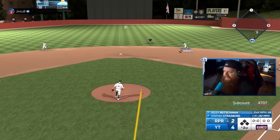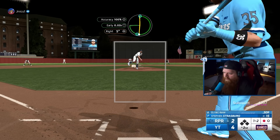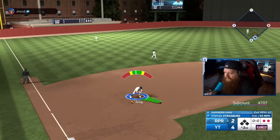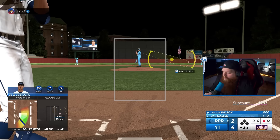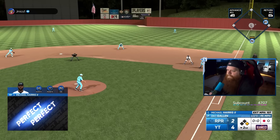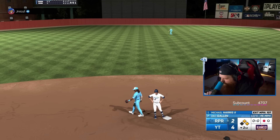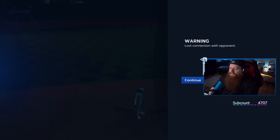Now that I have a lead, I can leave Strasburg in to try to get these innings for his Team Affinity mission. A little slurve under the zone - he popped it up. Strasburg looked a ton better this inning. Time to go hit - we need more if we're going to try to get Strasburg five innings. Jacob Wilson gets a base hit on the first swing. Harris smoked it - Wilson safe at second. Are we frozen? He quit, I guess. What is happening?